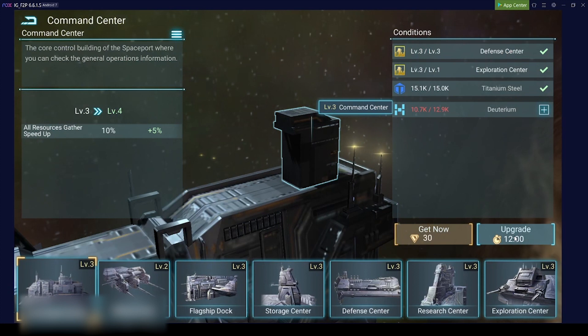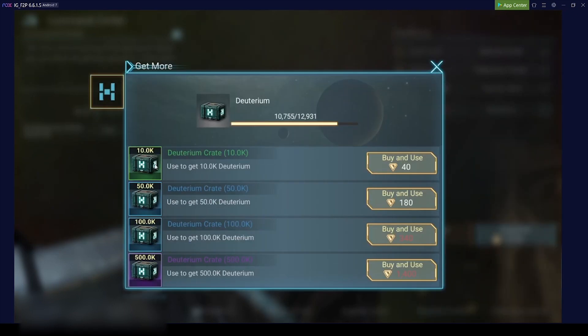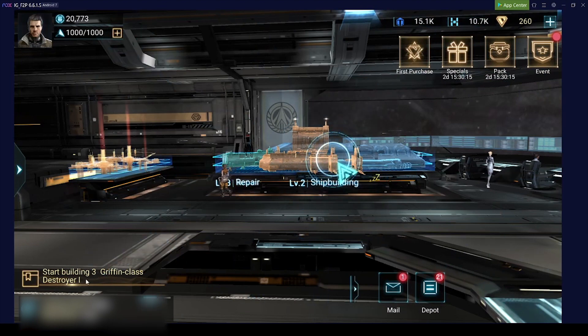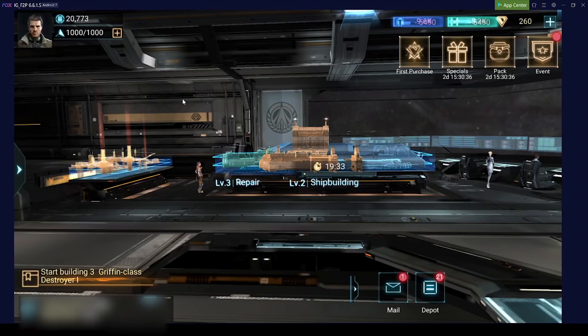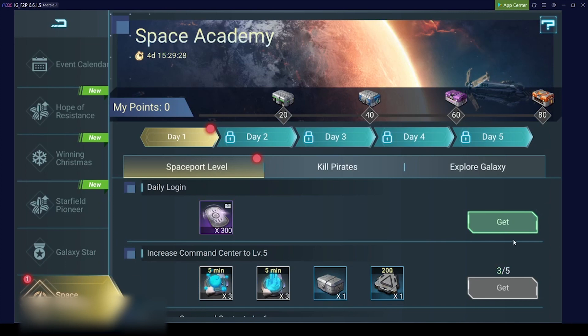To progress here we will need the next version of the command center - 12 minutes to upgrade, and it needs deuterium which at the moment we don't have. We can look at 'get more' but we don't have any resources in crates available right now. The easiest way to get these resources at the beginning is to follow the main storyline, and then later you will just send out your fleets to gather them. Always keep an eye on ongoing events.